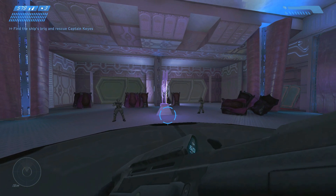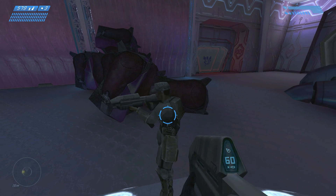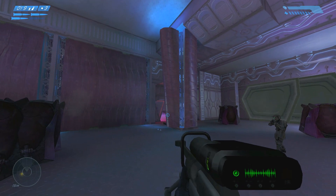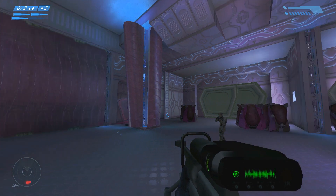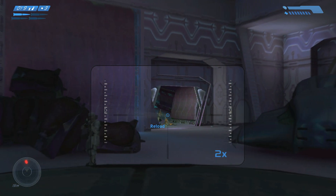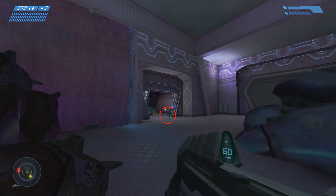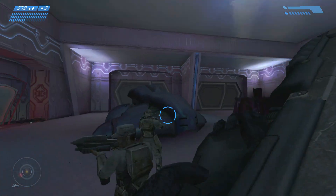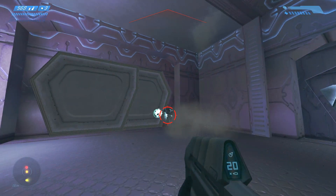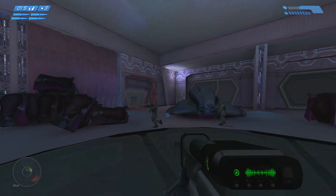Nice — I've got a good lock on the captain's CNI transponder. Hey, Johnson — you're suddenly here! There's no Covenant here, I think — maybe nobody's home. Yeah, watch out. There's not a lot of contact — oh, okay, they're showing up. Covering fire! All right, where else would they be coming from?